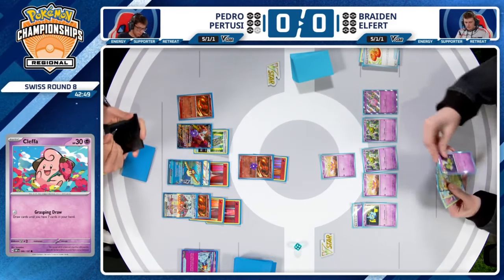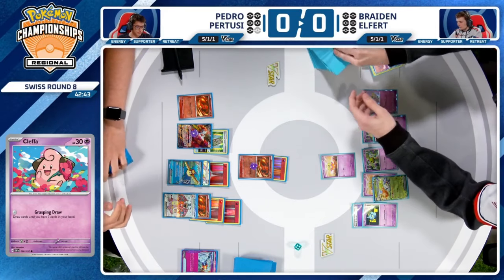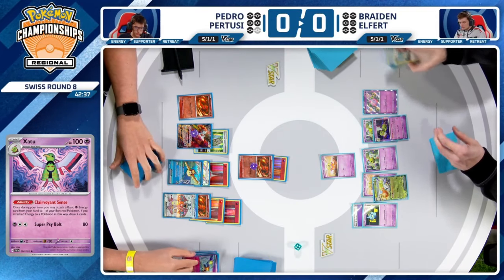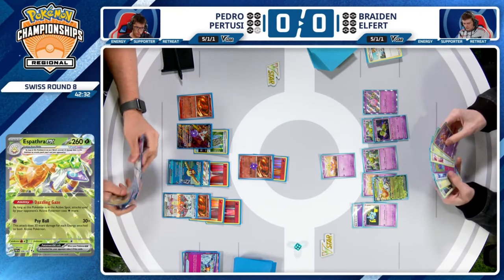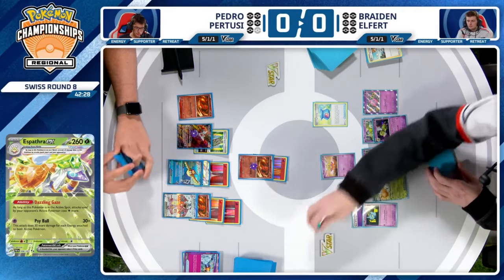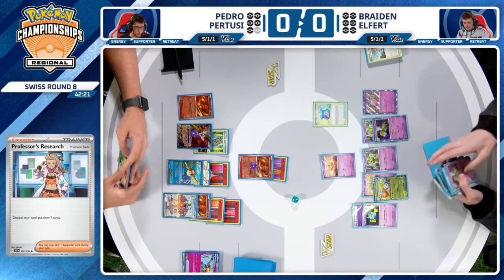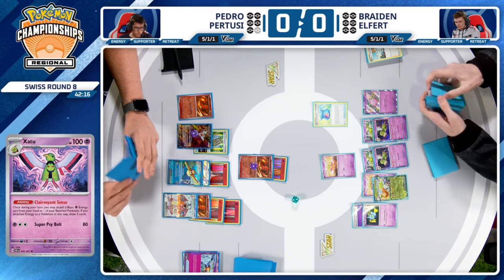We're going to see the Cleffa here. I don't know that Braden wants to throw up an Espathra when facing down just a Charmander. He draws seven cards off Professor's Research, but didn't draw into any energies — not a single energy found. So this might be a time to use Cleffa, but it also means Braden's probably going to fall behind two prizes, as Cleffa has that very frail 30 HP that's in range of Heat Tackle.